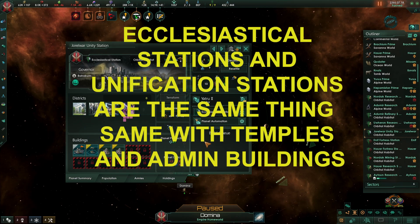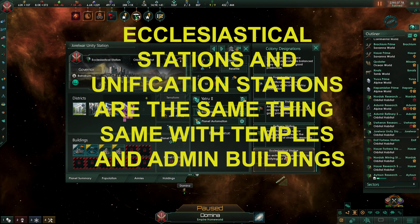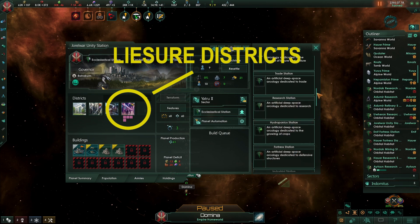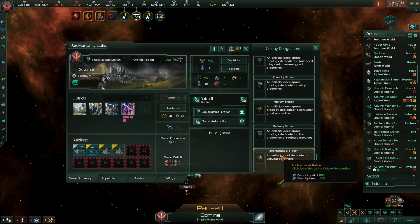Make sure you build a holotheater for amenities and the civilian industries building and/or alloy foundry depending on designation. Unity habitats specialize in generating unity for your empire. Set designation to unification station. Build leisure districts, then fill building slots with administrative offices, an autothal monument, and a curator vault or equivalent. Choose a planet with no resources on it for this one.